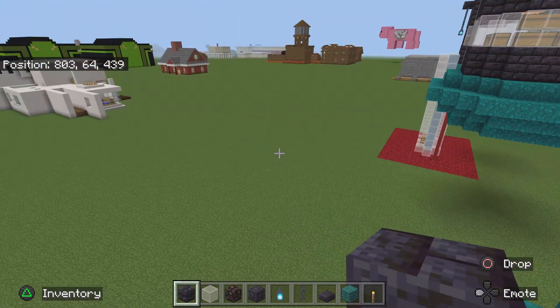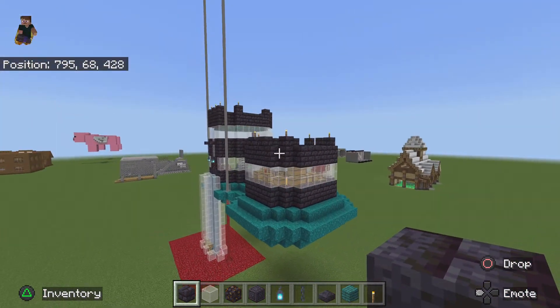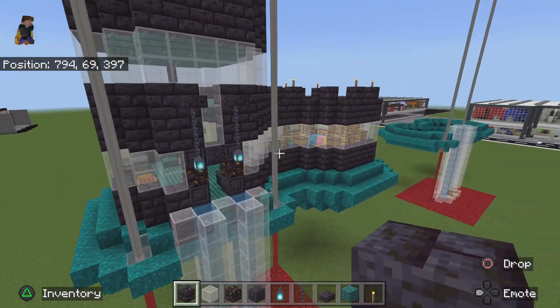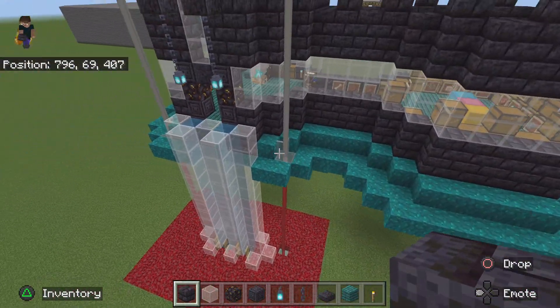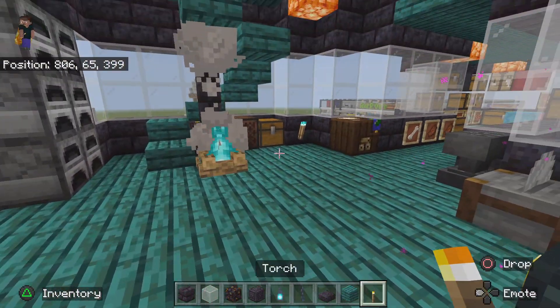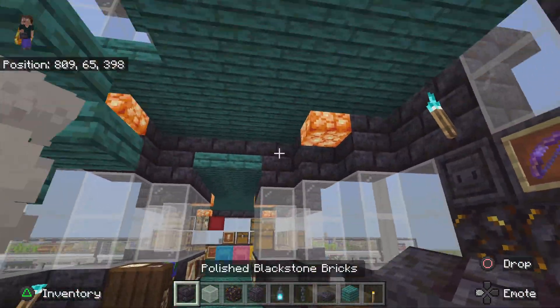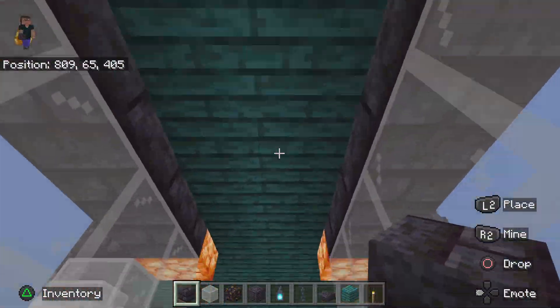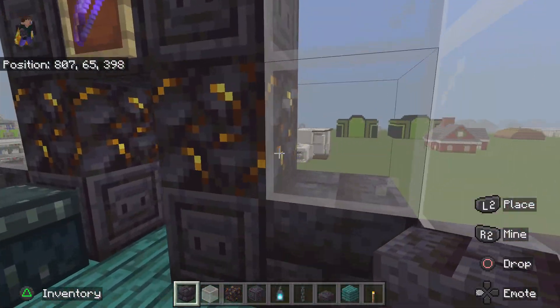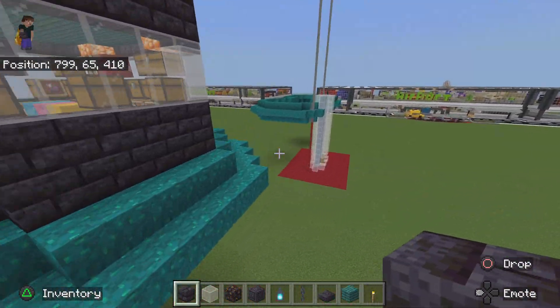Hello everybody, it is Mistsharks here back for another tutorial video. Today we're going to be building part number two of the DanTDM Hardcore Castle. Today we're going to be building the walls and just the bottom floor here — so literally just filling that in. None of the rest of this, like the lights, the upper floor, and this — that will all be next episode. So let's just get straight into it.